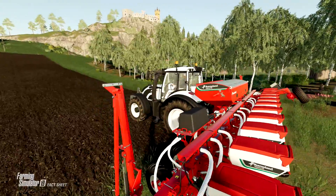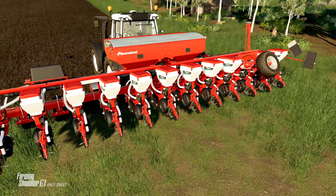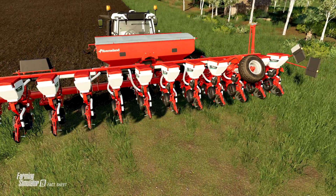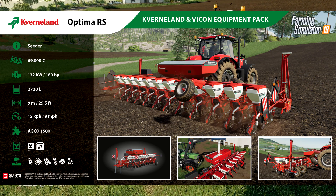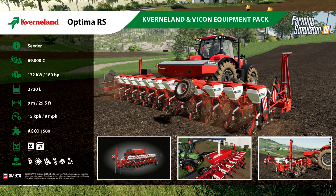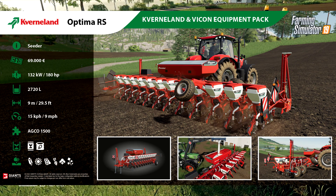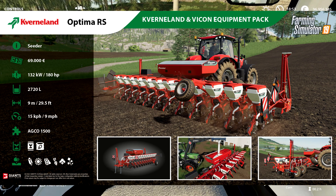Last but certainly not least, we've got the Cavernland Optima RS seeder. This one will cost you $69,000, needs 180 horsepower, holds 2,720 liters, and works nine meters or 29 and a half feet wide at 15 kilometers per hour or nine miles per hour — so a little bit skinnier and a little slower than the other one.